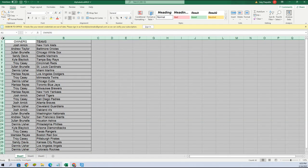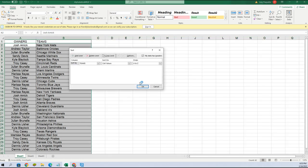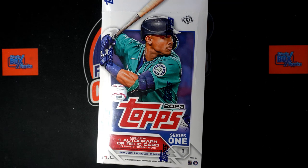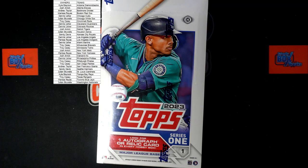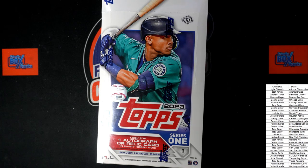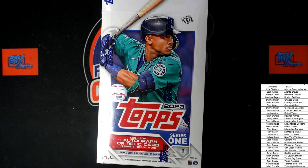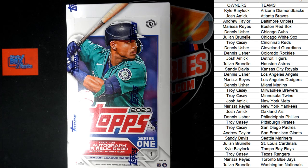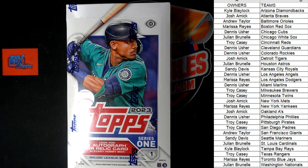Let me alphabetize this list and pop it up on the main screen. It's time — let's crack this box and see what we got. Last night Joel pulled some fire out of here — he pulled a 101 super fracture, so hopefully I can pull something like that.